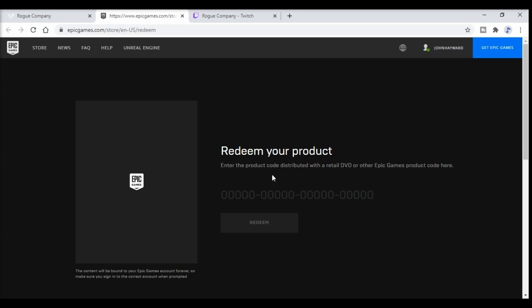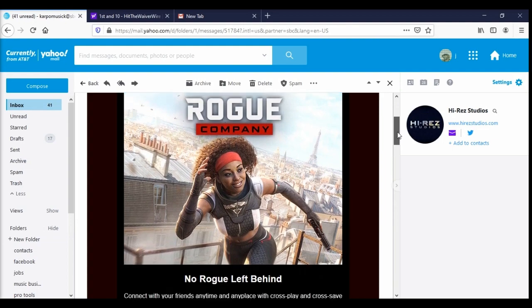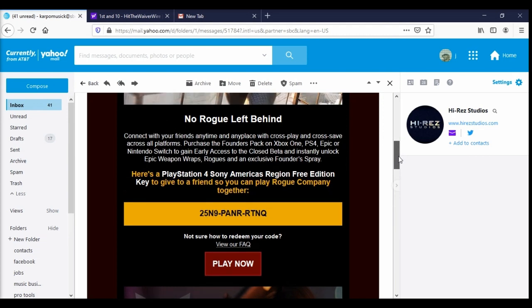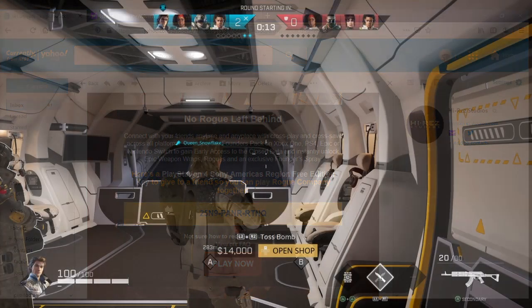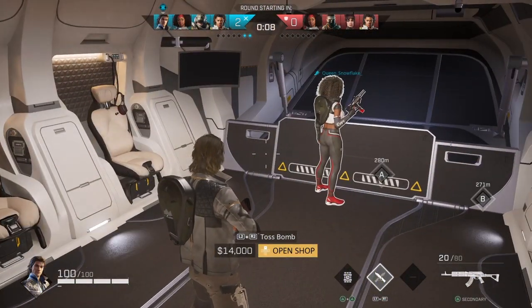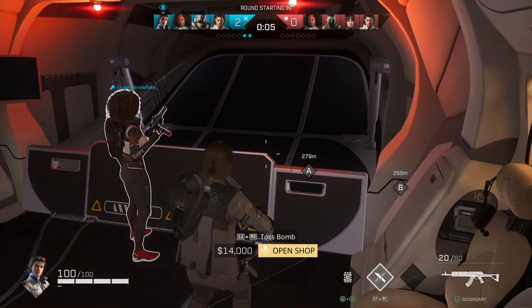If you go right back here to redeem, this is where you redeem it for your PC account. But if you want it for your PlayStation, Xbox, or Nintendo Switch, they're actually going to send it to you in an email. It's going to look something like this — here is your key and it is region free for PlayStation, Xbox, or Nintendo Switch. And if you want it for PC, you just go ahead and sign up with your Epic Games account, then you will get that email, enter it into their website like I showed you, and just like that you could be hopping right into the gameplay and into the mayhem that is Rogue Company.